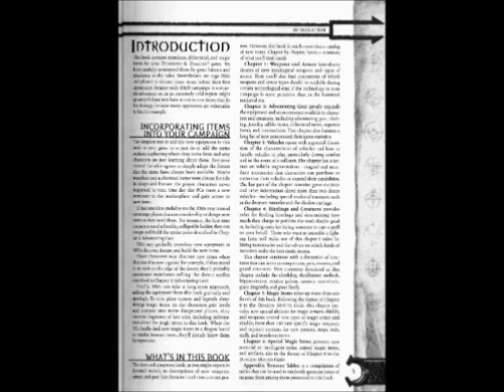Chapter 5 magic items take up more than one-fourth of this book. Following the format of Chapter 8 in the Dungeon Master's Guide, this chapter provides new special abilities for magic armor, shields, and weapons, several new types of magic armor and shields, more than 150 new specific magic weapons, and separate sections for new potions, rings, rods, staffs, and wondrous items.